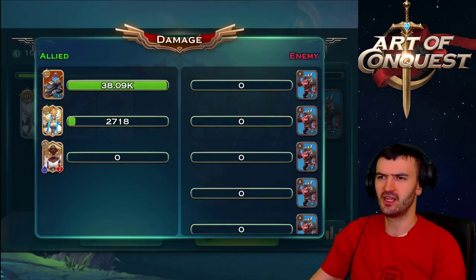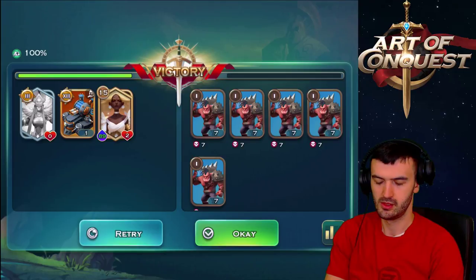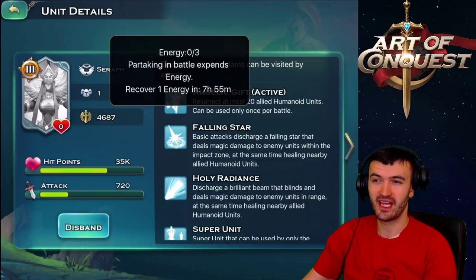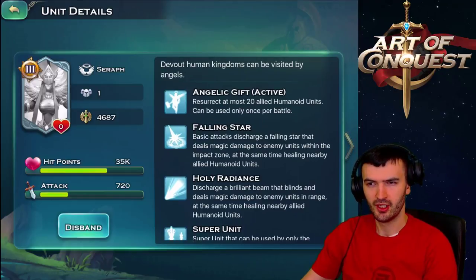The tank did all the damage, the Seraph didn't do that much - but that's a level 13 tank versus a level 3 Seraph, so it's not even close. Only one energy is pretty weird - how long will it take to regain that energy? It takes eight hours for your Seraph to regain that energy. I'm guessing that's how powerful they are - you can only use them once every eight hours. Partaking in battles expands energy; recover one energy in eight hours.